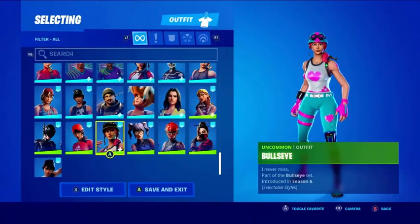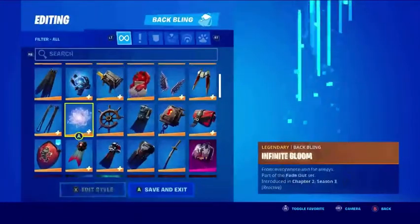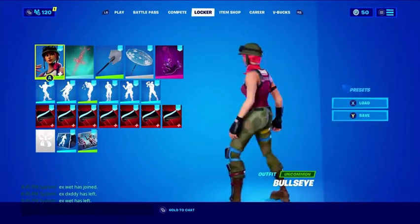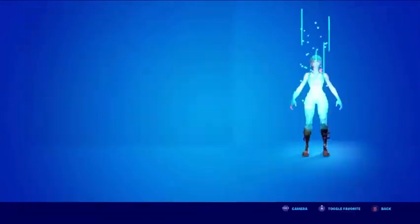Next up, Bullseye with the normal selected style and the Cactus Jack back bling. Dang, this one actually matches — I like that one.